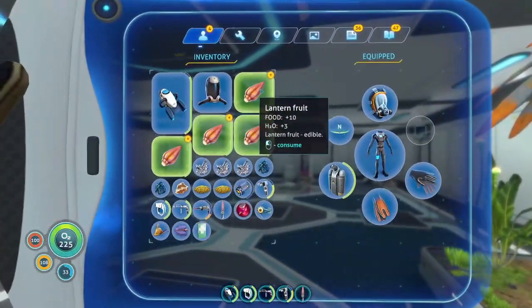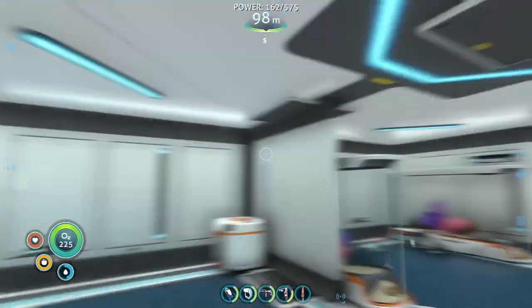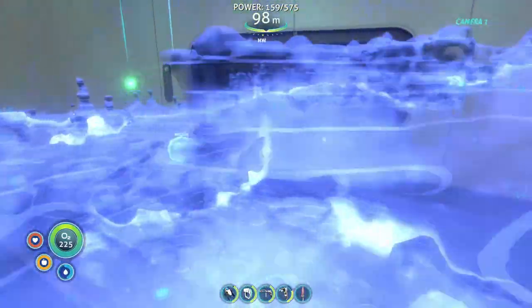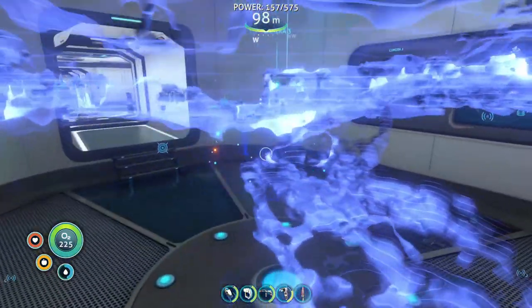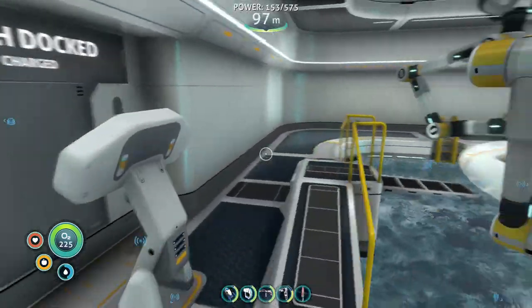I got all the way over to the radiation zone on my scanner search, which means I got a little close to the Aurora — there is a front side we can get close to. I was closer to the engine side. There's only one magnetite pinging there — it's not picking up any others. I know there's a bunch down there in the mushroom biome but it's just not popping up.